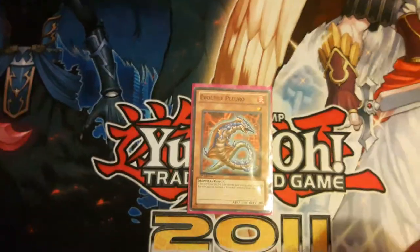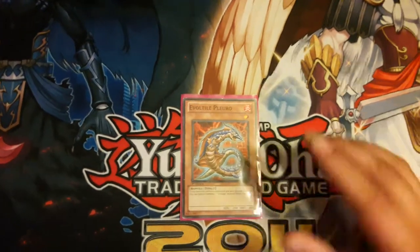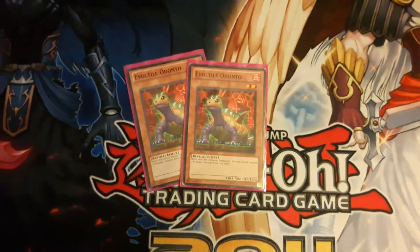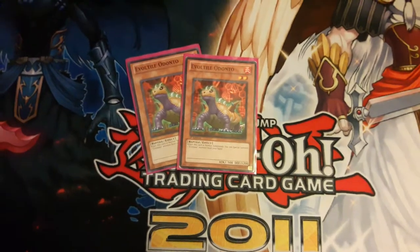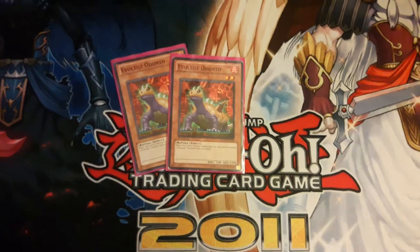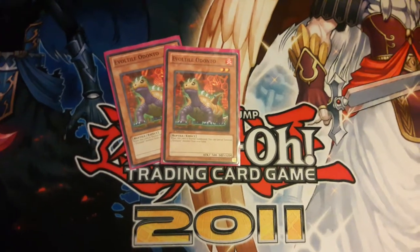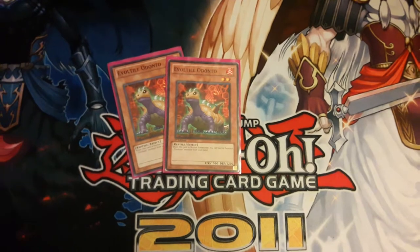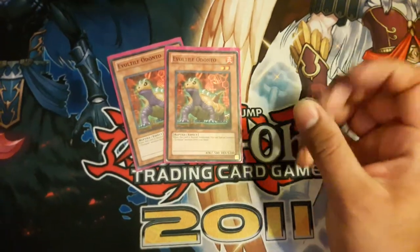There's actually one card with a similar effect that I'd say has the weaker of the two effects but better overall. Next we have Odonto — I run two of him. He may be weak but his effect isn't bad: when normal summoned, you can special summon an Evosaur from your hand. So you normal summon then special summon, and some Evosaurs have effects that pop cards, gain attack, or bring out another Evosaur. With the right hand you can get two monsters and go into an XYZ play right away.